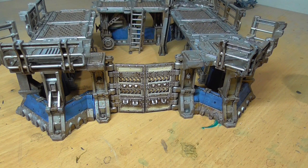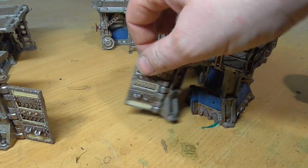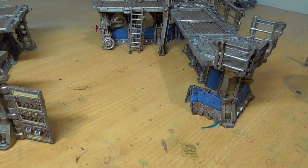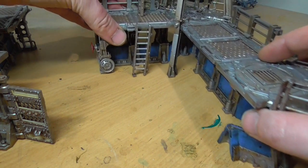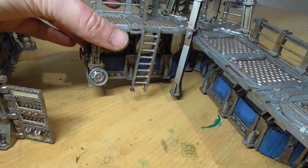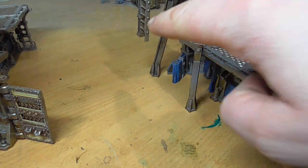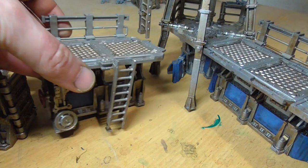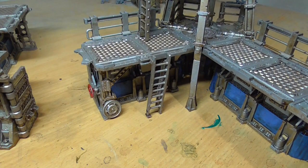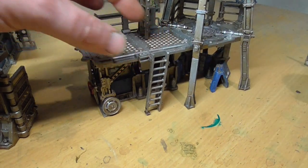That comes to bits, obviously that comes to bits — it all comes to bits. It's nice having the tower as a standalone piece if you wanted it in the middle of your table. As I said earlier, there are no stairs, steps, or ladders on the first floor — but this section has a ladder so they could get up there, not a problem. There's quite a bit of a gap underneath the tower itself.